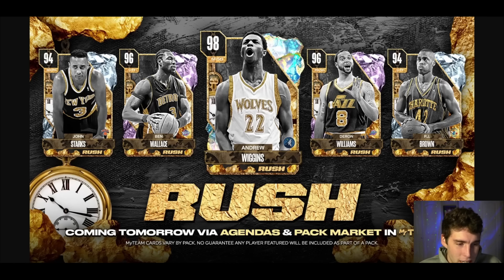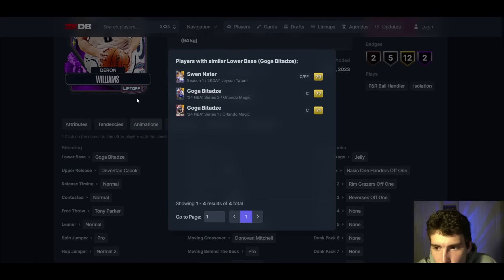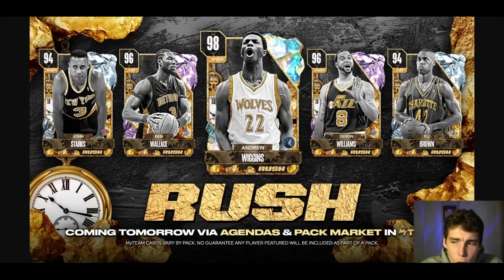I just wish the Pink Diamonds, Diamonds, and Amethysts would start to see some changes — like a release on quick or a better dribble style. Darren Williams is literally going to be unusable tomorrow. He's got the Goga base with normal timing, normal leaner, and pro dribble style. If you think that card is going to come out and compete with those sigs, you have absolutely lost your mind. That card is never going to play for me or compete for me.